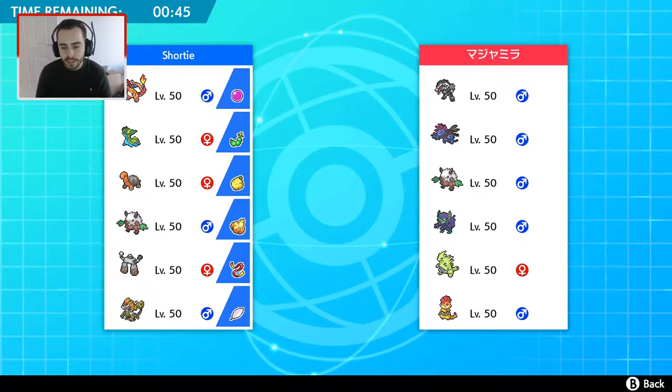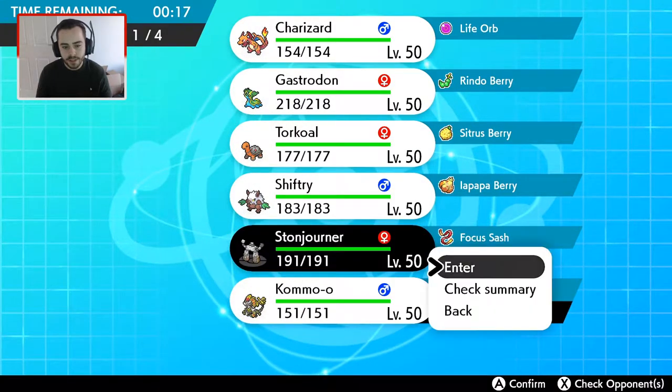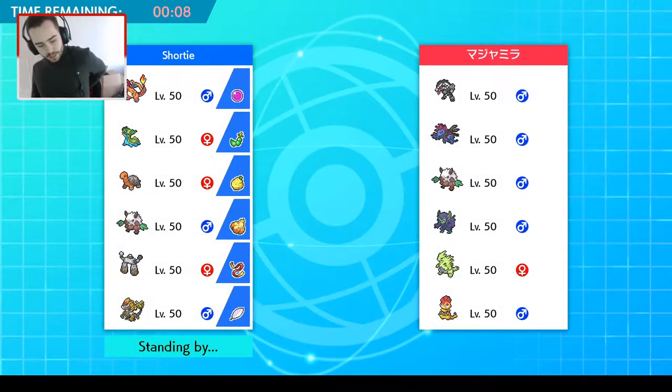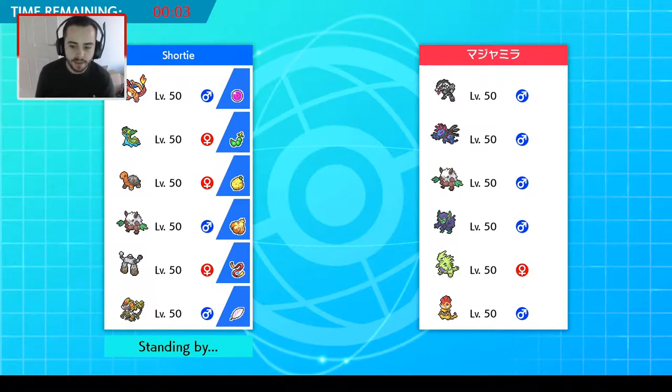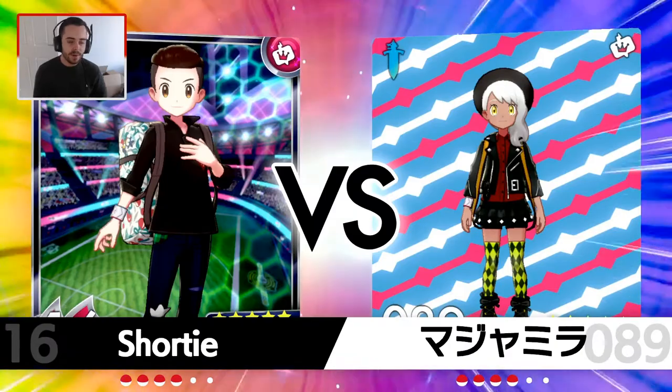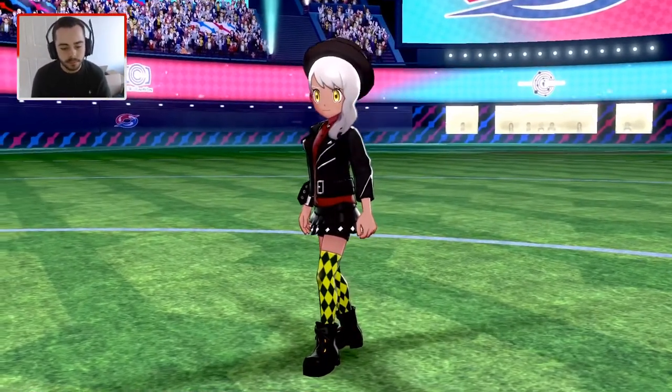I don't see any reason not to lead Kommo-o, maybe Stonjourner as well, and then bring Torkoal and Charizard in the back — leaving Shiftry out since I don't see it doing much this game, and Gastrodon since my opponent doesn't have any water types. I am Close Combat with White Herb, so any sort of defence drops I can ignore. I just have to be careful in case that Grimmsnarl has Spirit Break. White Herb also helps me against Intimidate Scrafty. I forgot how good the music in this game was.